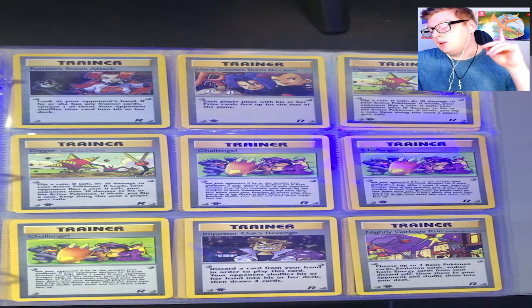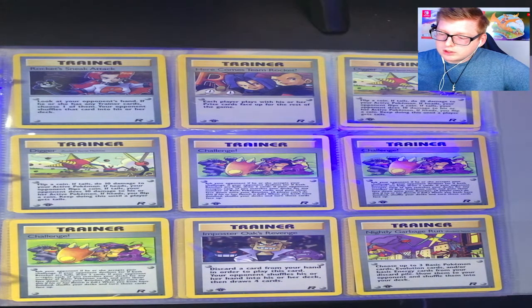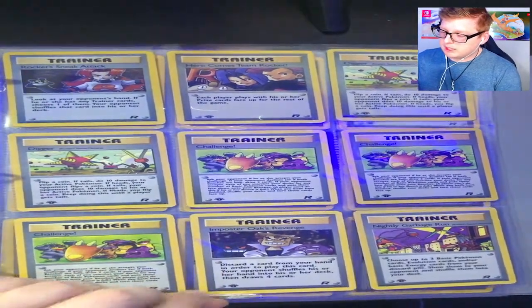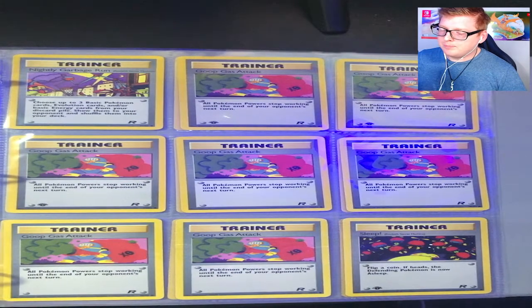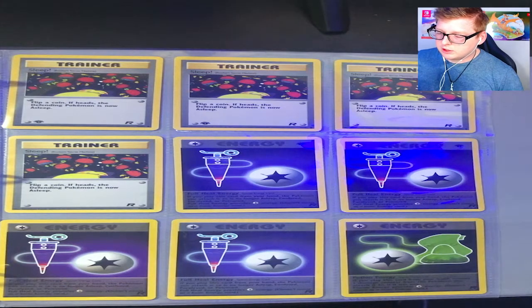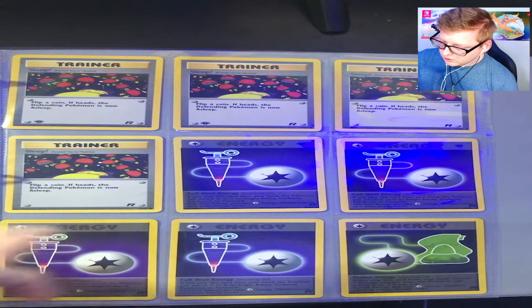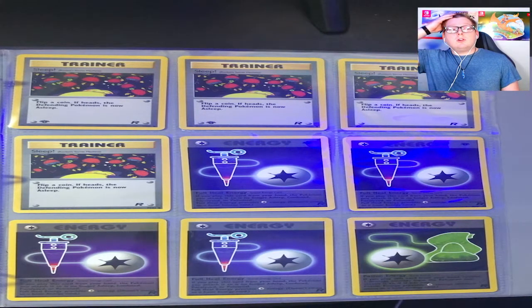First we'll go over trainer cards: Rocket's Sneak Attack, Here Comes Team Rocket, Digger, Challenge — sorry — Imposter Oak's Revenge coming back from the base set, Nightly Garbage Run — actually I think it was base set two he existed in — Goop Gas Attack, Sleep, some of these are also first edition but I don't care quite as much about trainer cards. Full Heal Energy, Potion Energy — they're kind of hard to read. And that's it! Lots of first editions in there which is very nice.